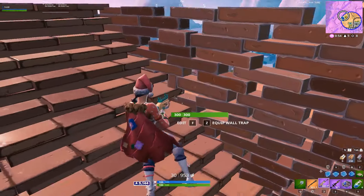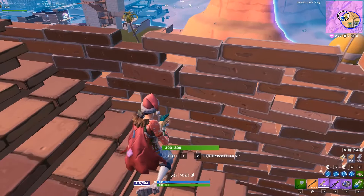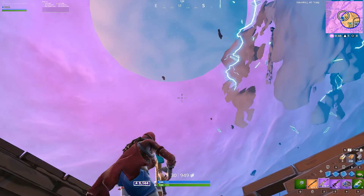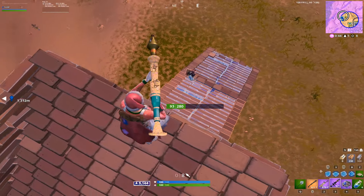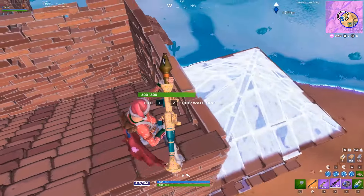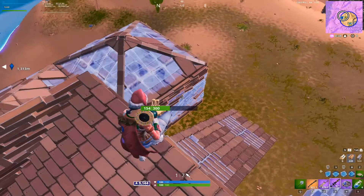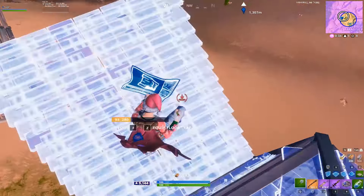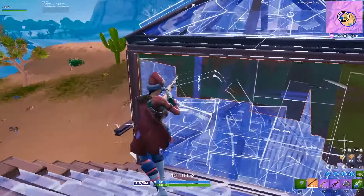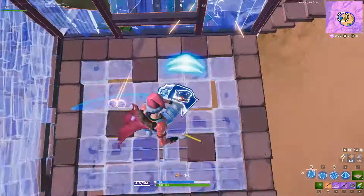Third, bring back Greasy Grove. Nobody likes that little frozen lake with the houses. Greasy Grove was always a good landing spot — it always rewarded you. It's not too OP because it's at the bottom left corner of the map, so the zone wasn't on your side, but the loot was pretty good there. That counteracted it. So yeah, just bring back Greasy.